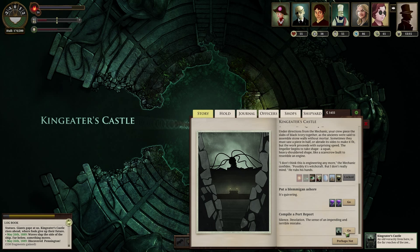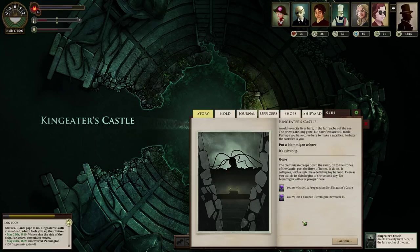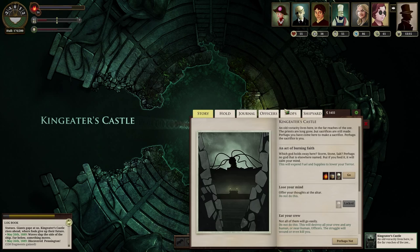Let's get a port report. 'The Blemigan is quivering.' Yeah, I bet. I would not want to be left here either. I feel kind of bad. I'm sorry. 'The Blemigan creeps down the ramp, onto the stones of the castle, past the litter of bones. It slows. It collapses with a sigh like a deflating toy balloon. Even as you watch, its skin begins to shrivel and dry. No Blemigan will ever prosper here.' What the hell? Now I feel really bad. It just collapsed like a balloon and deflated and dried. This place is wrong. Getting the hell out of here.